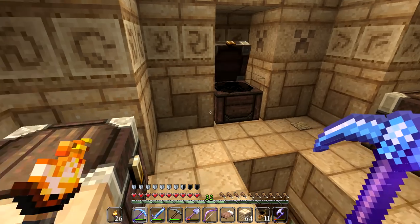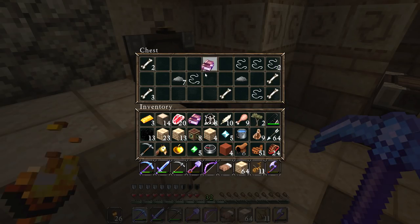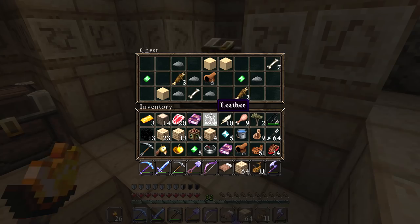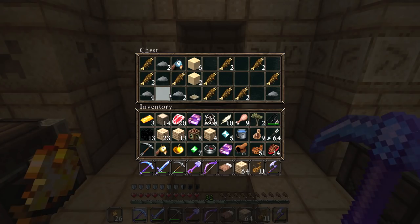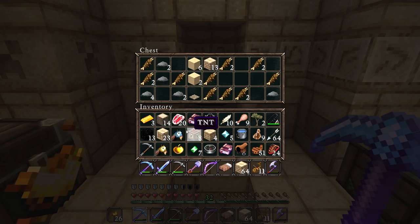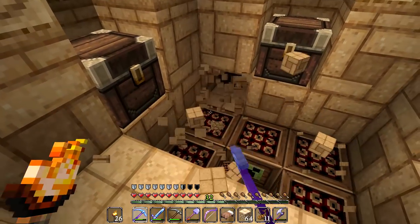Another desert temple - don't mind if I do! Let's see what we can crank out of this one! Respiration 3 and Respiration 1 - that's not too bad! We might actually find mending in one of these temples - that would be amazing! A couple more emeralds, which is fantastic! Oh, look at that baby - diamond horse armour! That is absolutely awesome - a direct upgrade to our janky-ass gold horse armour! I shall take that and be glad - that's frickin' awesome!